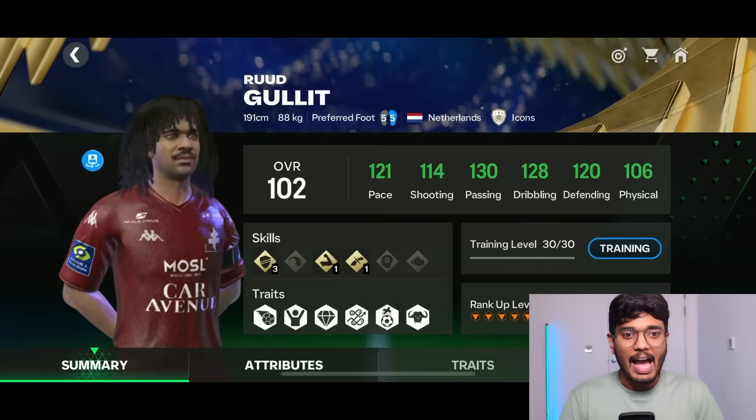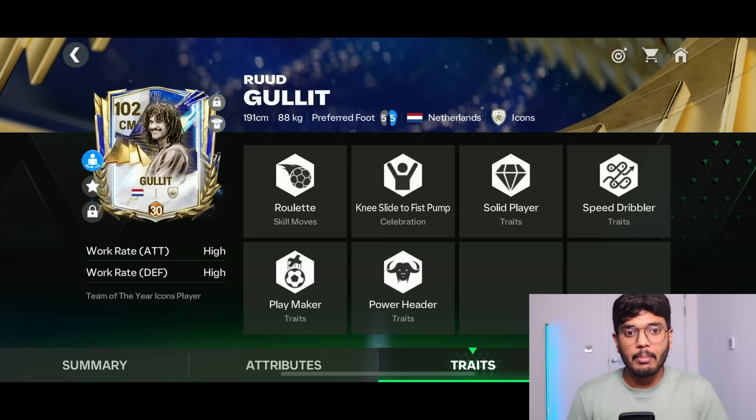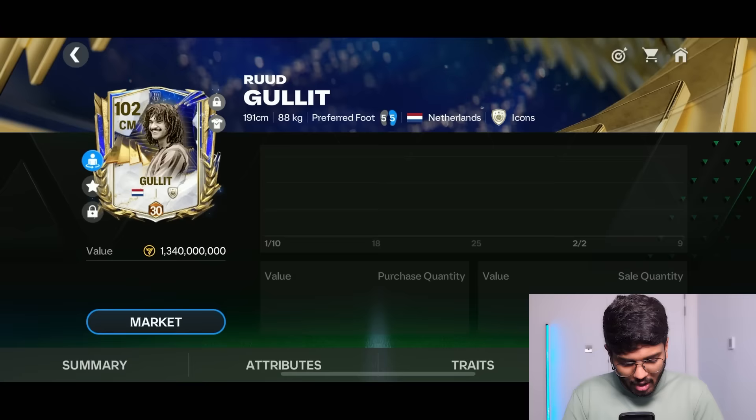Coming to the attributes: 5-star stamina, 5-star weak foot, and 4-star skill moves. Look at his positions: center back, CDM, center forward — I might play him in the center forward position today. His traits include speed dribbler, playmaker, powerheader, and solid player, plus high/high attack and defense work rates. Right now in the market he's going for 1.27 billion coins.